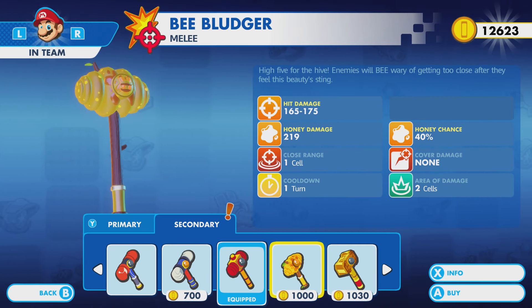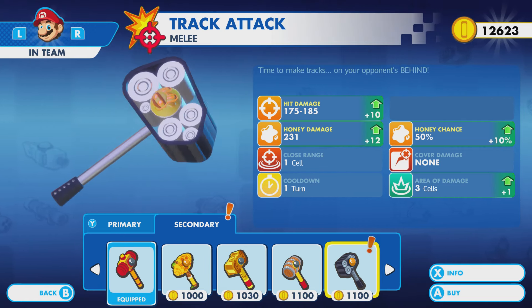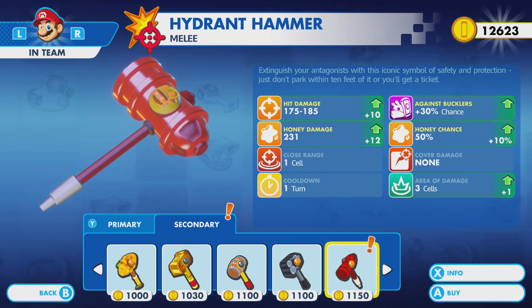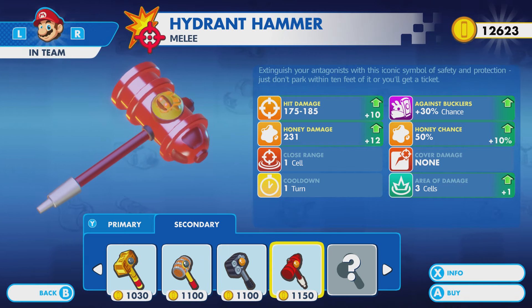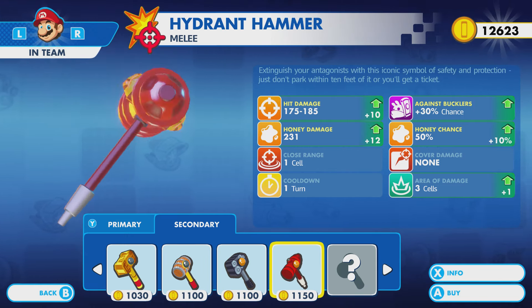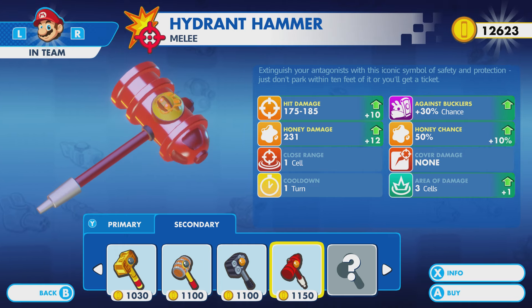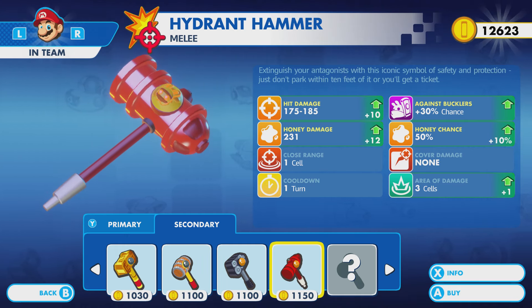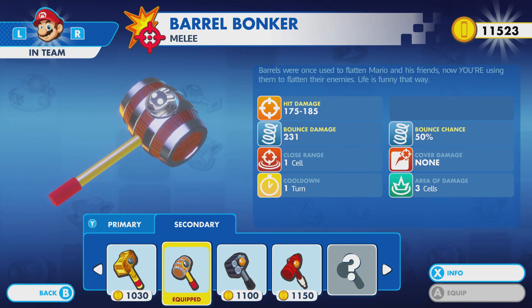And on top of that, we've also got some of this — hammer time barrel bonker. 'Time to make tracks on your opponent's behind.' Same thing here, although this is a good chance against bucklers. So I think we might actually go for the hydrant hammer. That's the one we just unlocked. Or alternatively... they're both honey, which is really unfortunate, because I don't really want a honey push for my primary. A 30% chance against bucklers to keep them in place — that's kind of a sticky situation, because they're already long range, and I don't know that I really want to risk putting myself in that position. It's not gonna help. So I'm gonna go with this — we'll equip it.